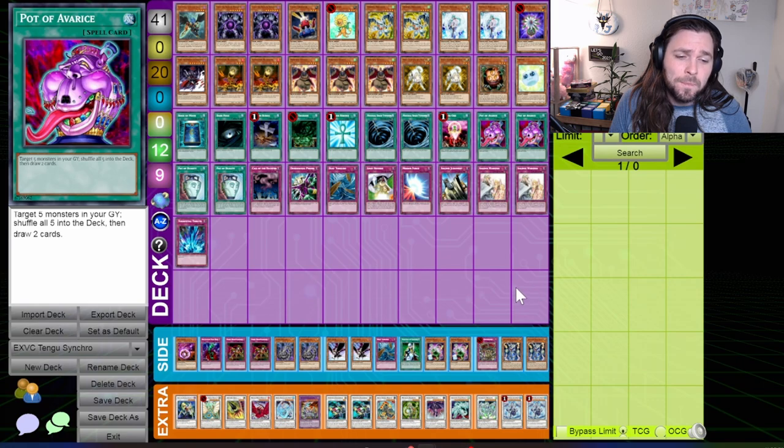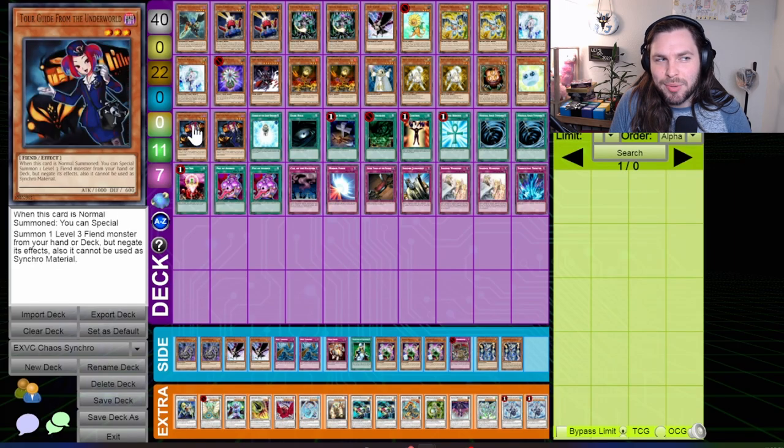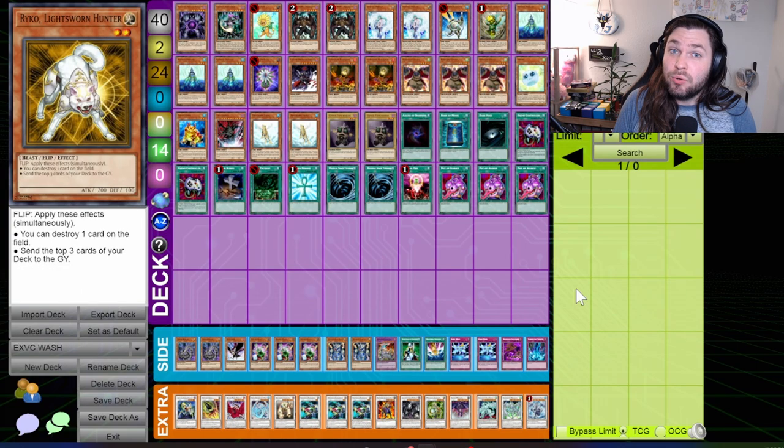It also birthed some interesting versions of the deck. Chaos Sorcerer returning to prominence allowed for this Chaos Synchro build, which is notable because of its inclusion of a newcomer to the block — Tour Guide from the Underworld. Tour Guide didn't give you extra material for synchro summons but did give you free access to Sangan, a card that searched literally every card in your deck except Chaos Sorcerer.